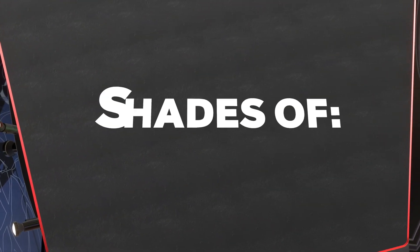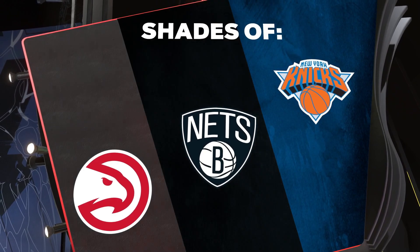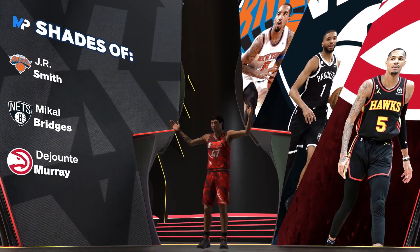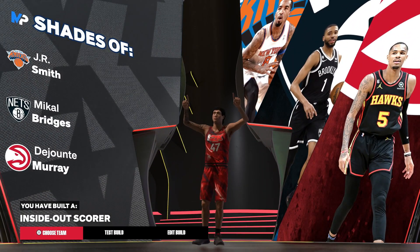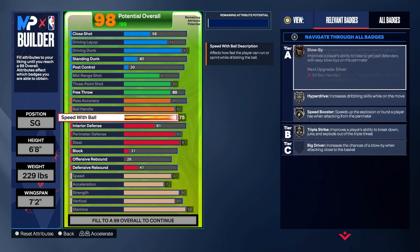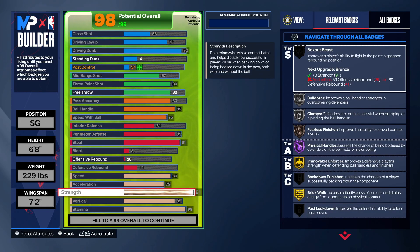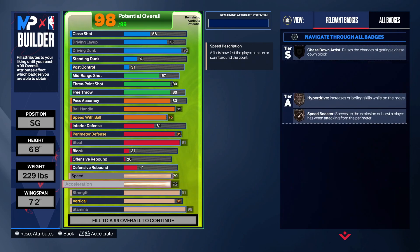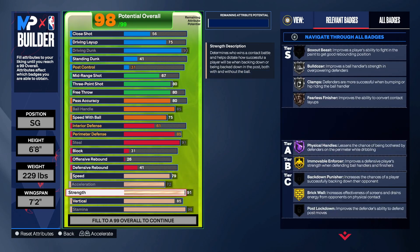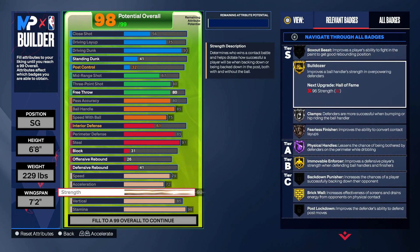Once you click X, you get shades of Mikal Bridges, J.R. Smith, and Dejounte Murray. Pretty cool shades, to be honest. I think the build is called an inside-out scorer. This is just a template, obviously. If you guys want to tweak things around, you could increase the weight to get 92 strength — 92 strength gives you Bulldozer on gold. If you can get Bulldozer on gold, you're low-key in business. I just lowered my speed and boom — Bulldozer on gold. It's pretty crazy. Go ahead and use this template if you guys want.